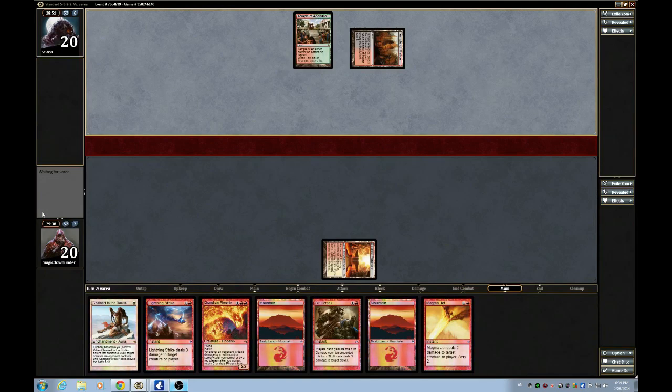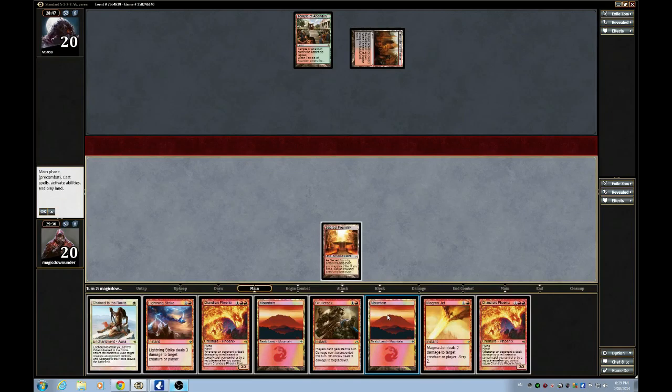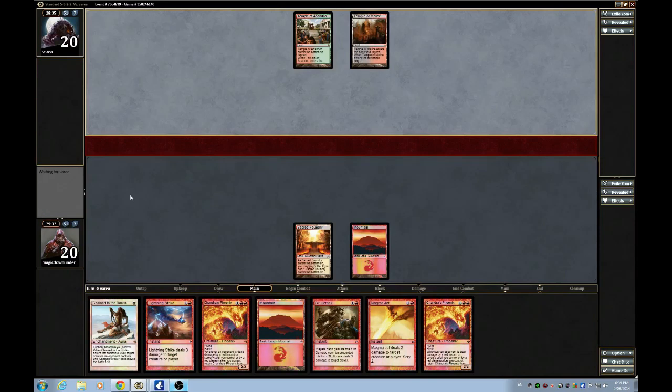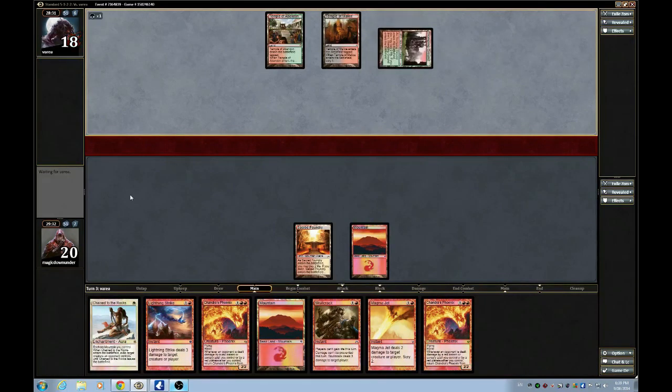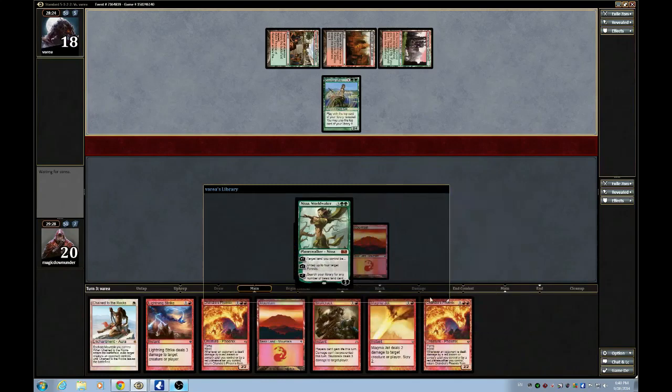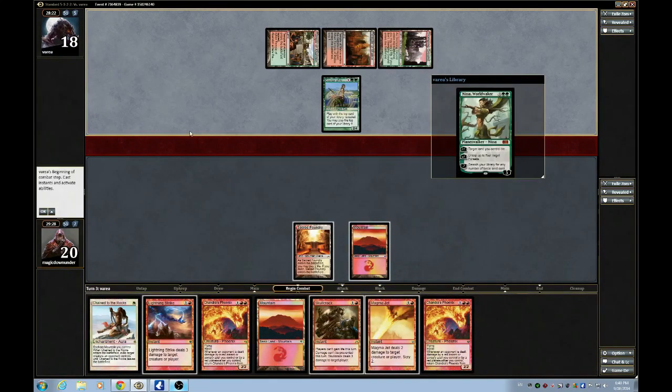I'm considering using Lightning Strike though. Two Phoenixes is a fantastic draw. I'll probably use Jet just to look for land. Do I use Chains here? I think I will use Chains here.